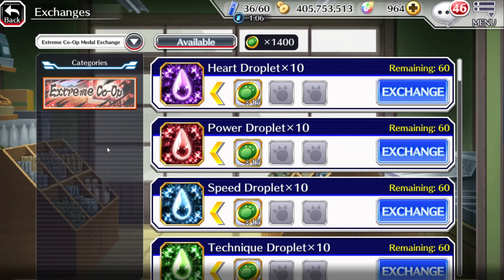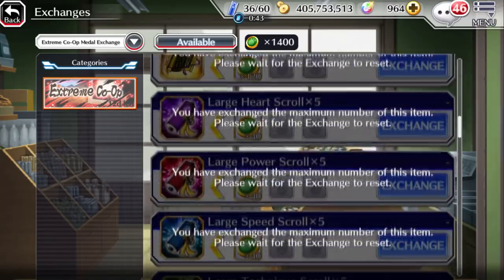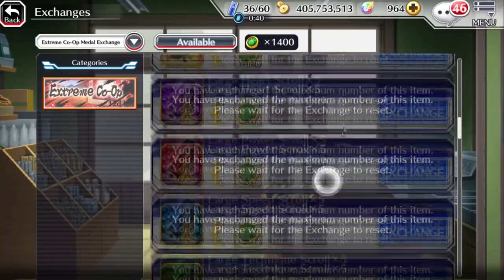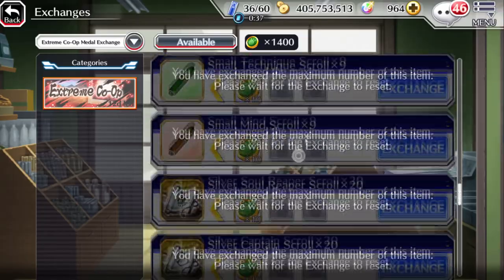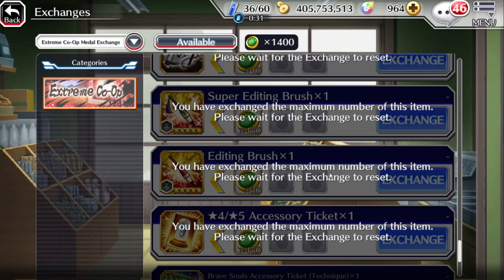You should 100% be pushing PvP or Brave Battles at least up to 7C and maintaining 7C or higher, simply because every month we get about a week or two of Extreme Co-op. The Extreme Co-op shop has droplets, power hearts, essence scrolls, large scrolls, silver scrolls, and you can also buy editing brushes — about 10 brushes of each type.